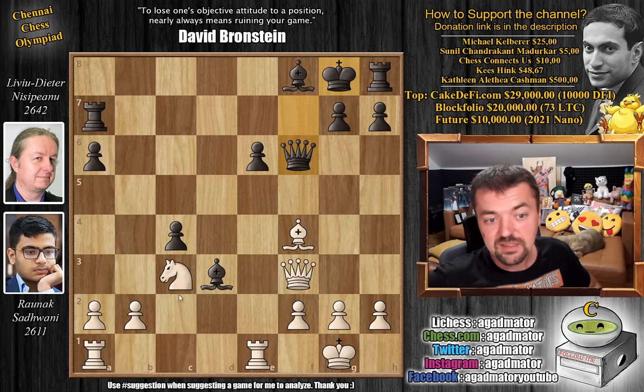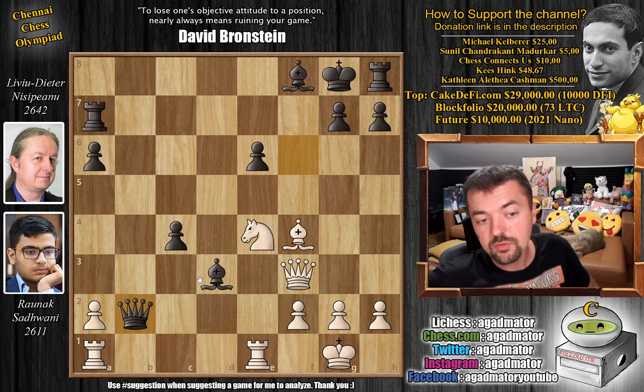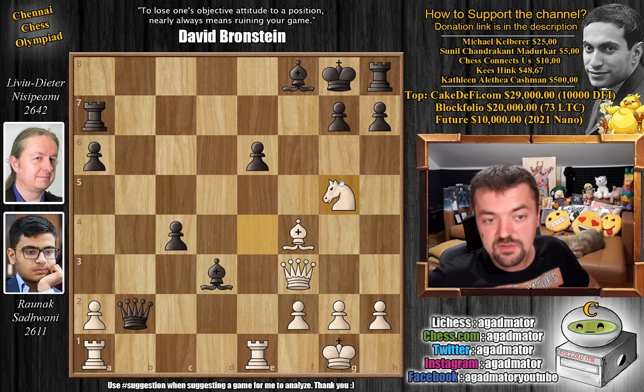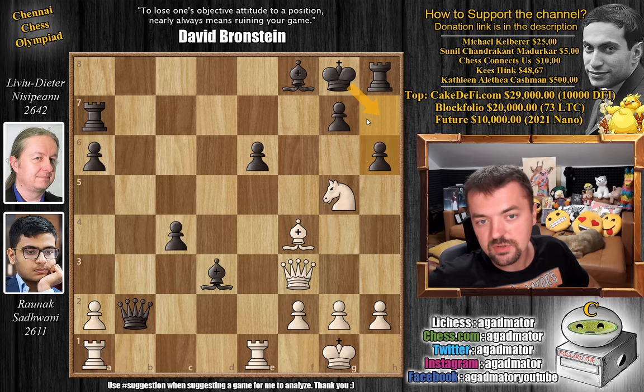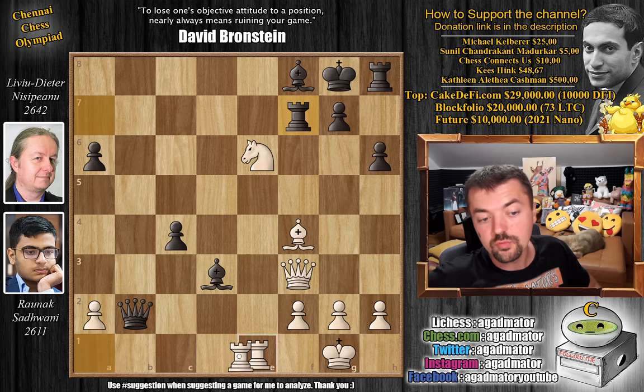So here we have knight to e4, now attacking the queen, and just queen captures on b2 — Nisipianu grabs the pawn. Now you are up a pawn, and you just gave Nisipianu a passed c-pawn. So where is the compensation? Knight to g5, putting pressure on the e6 pawn, and now h6 — you have to give it back in order to get your king to h7 and sort of artificially castle. Knight captures on e6, rook to f7 now going after the white queen, and rook a to d1, making sure you cannot push the pawn because the bishop would hang.